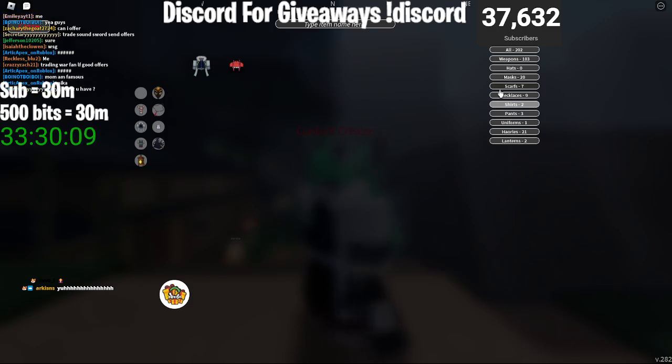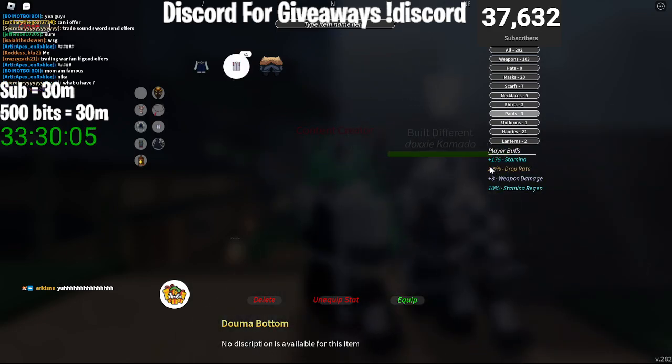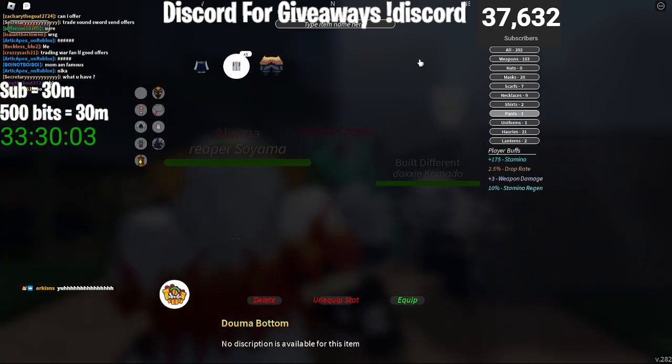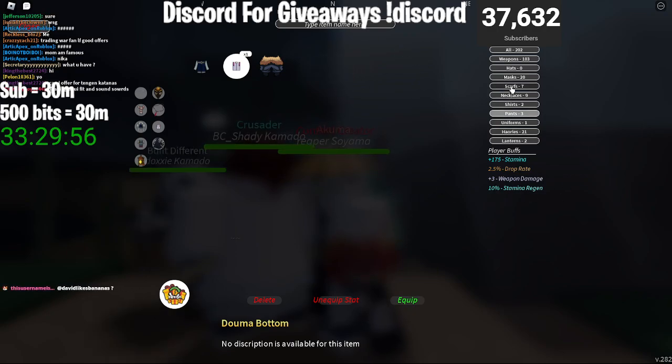I don't know if it's a huge boost — it might work, it might not. But the first thing you want to get is Doma Pants. Doma Pants give you 2.5% drop rate, which, more luck is always better than nothing. And these pants aren't even that bad — they give you some stamina, some weapon damage, and stamina regen.